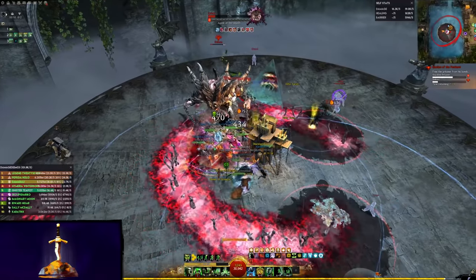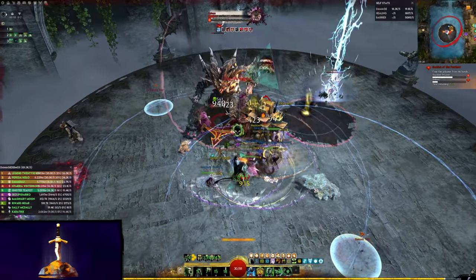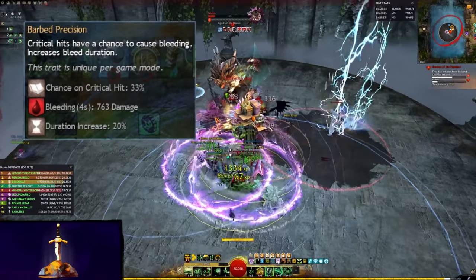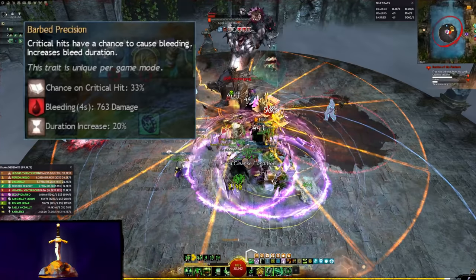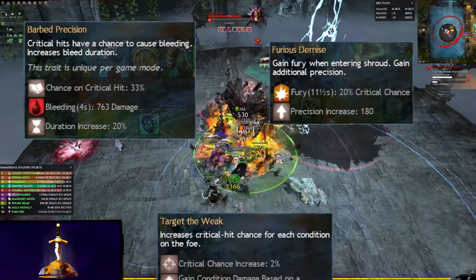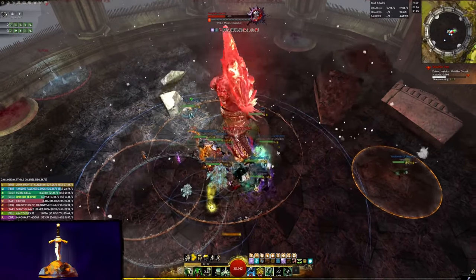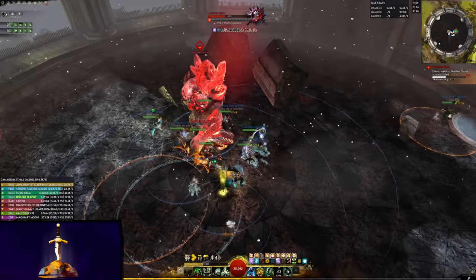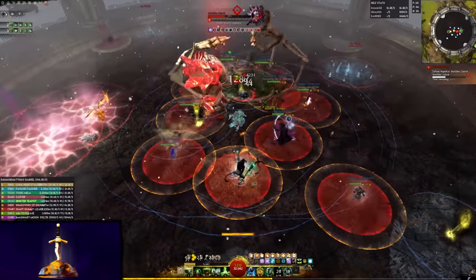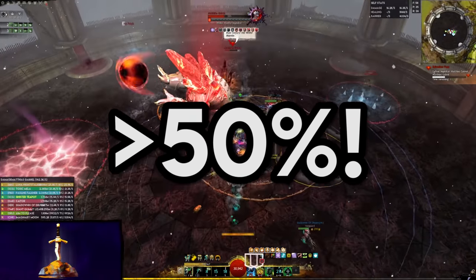The minor traits for Curses are no slouch either. They are all focused on Critical Strikes and Bleeding, granting some bleeds on Critical Strikes, along with a massive 20% free Bleed Duration bonus, free Precision, Fury, and extra Critical Strike Chance per Condition on your target. This makes up for the lack of Precision from our gear, and in a normal group setting will quite often result in a Critical Strike Chance of over 50%, perfect for activating Earth Sigil and Barbed Precision.